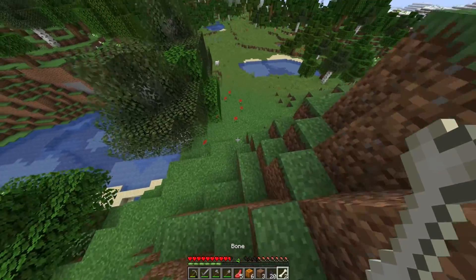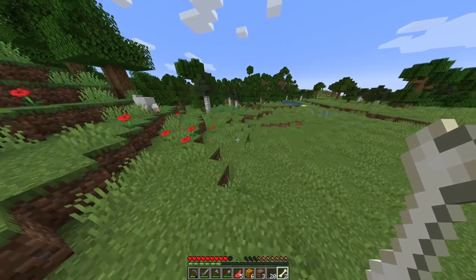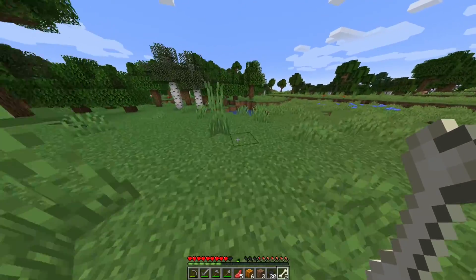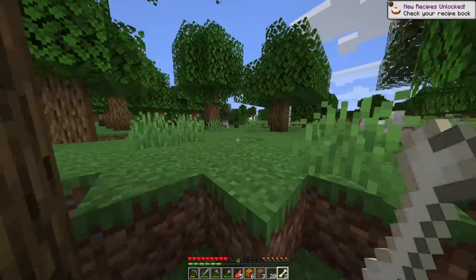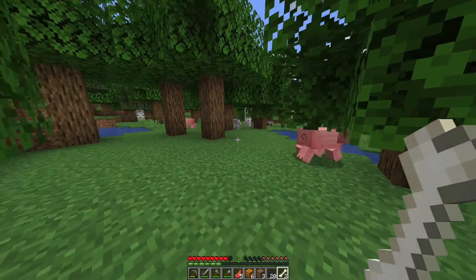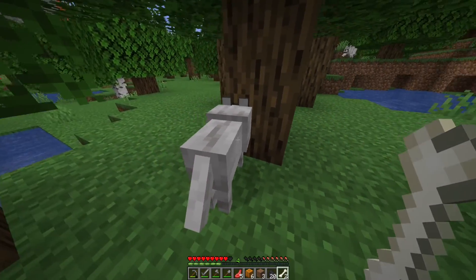One other thing I did want to do is get a wolf. I saw a couple over here — let's see if we can't find them. Go ahead and get our first pet. I wasn't mistaken, they were just over here past these trees, past the chickens and the eggs. There we go, there's one. You don't see me yet? Now once he looks at me I'll give him the bone.